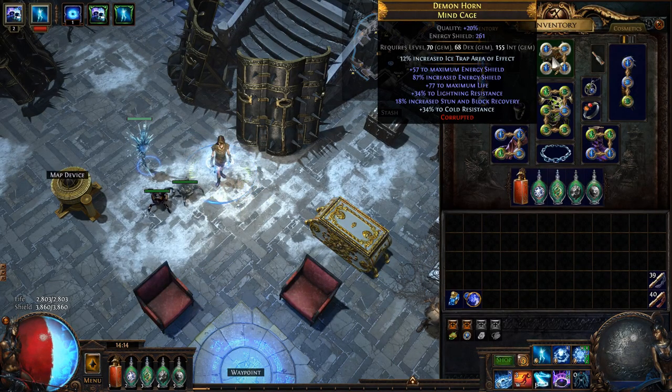For the helmet, I just have a rare that gives me as much energy shield, as much life, and whatever resistances I need to cover. I was also able to get an enchantment for Ice Trap Area of Effect, which is very good.